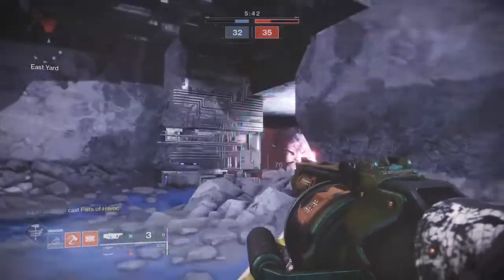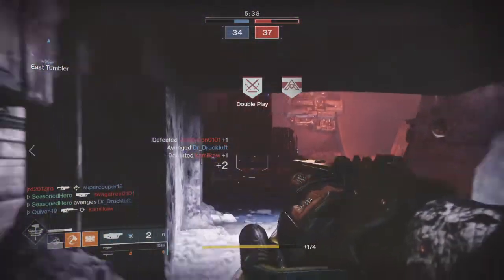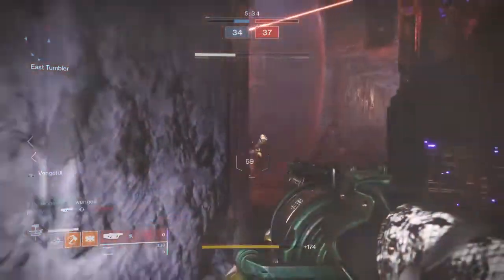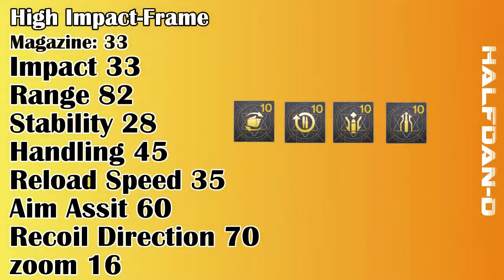Out of everything here, the main thing about the weapon that is troublesome is the stability, recoil, and slow fire rate. Luckily there are a few perks we can look out for to make the weapon a bit better. So firstly let's focus on the masterwork — straight away you want to have stability at plus 10. Stability is a problem for the weapon, so every bit of stability given with the weapon will help with zeroing out your shots.